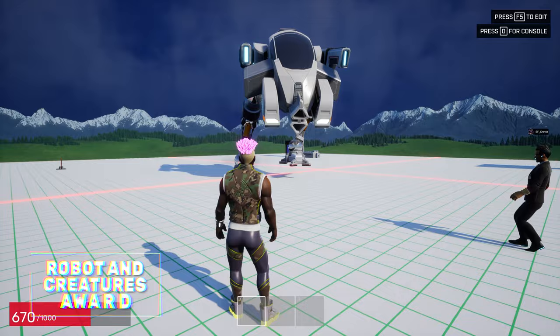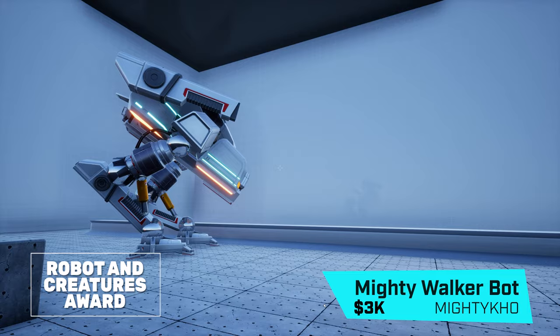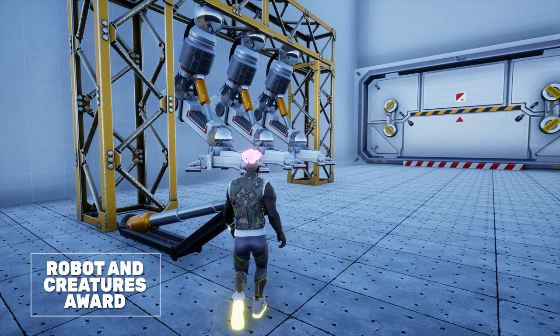The award for Best Robot or Creature goes to Mighty Walker by MightyCode — an impressive walking kitbash turret with AI to target objects or players, and easily customizable to patrol your creations.